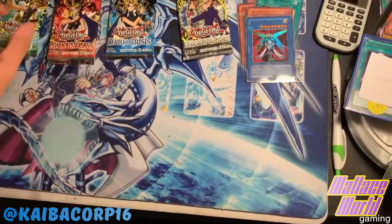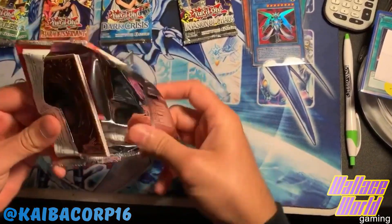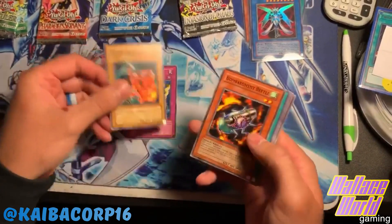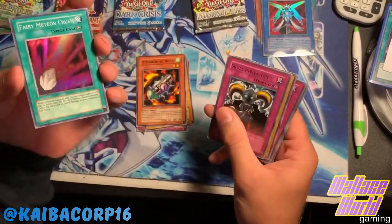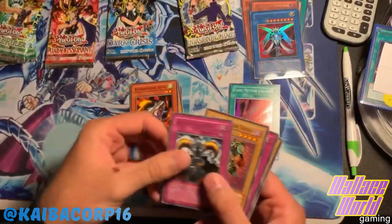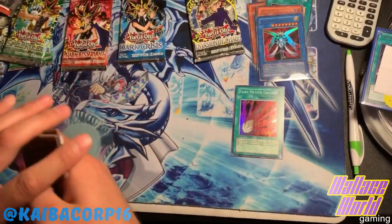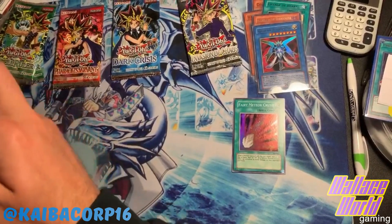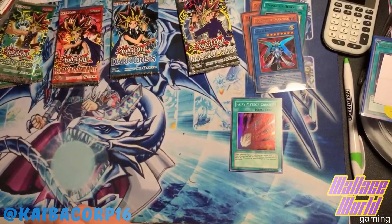Hopefully we get something good. Death Feral Imp - awesome! Let's go Pharaoh's Servant. Infinite Dismissal, Flame Champion, Bombarded Beetle, Fairy Meteor Crush - for our foil! Awesome, how about that! So we did get another foil, it looks like we're starting to kind of get evened out again. I was starting to think these were scaled but they're not - I was really getting worried, I cannot lie.